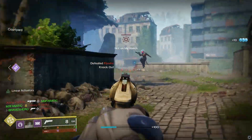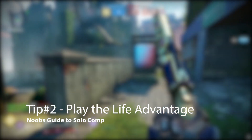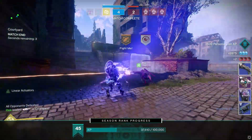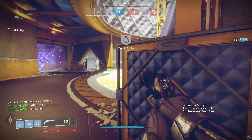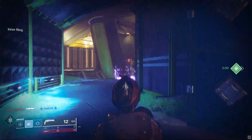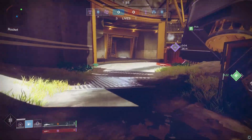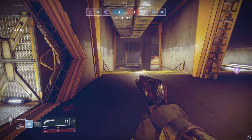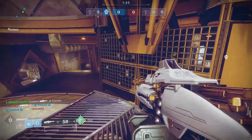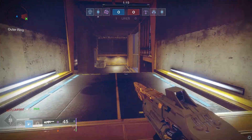Tip number two: play the life advantage. Do you know what happens when the enemy has one pocket life and you have three? When that timer runs out, you win because you have the life advantage. A common mistake — and I'm a victim to this too — is pushing the enemies while you have the life advantage, which can either cause you to lose that advantage or lose the round. If you have more lives than the enemy team, slow down and let them play into your hands. They have to knock your lives down to even with you, so play the life advantage.